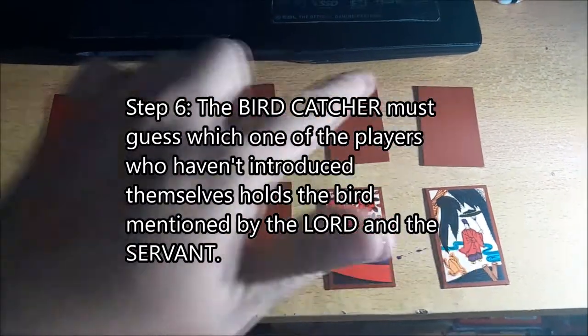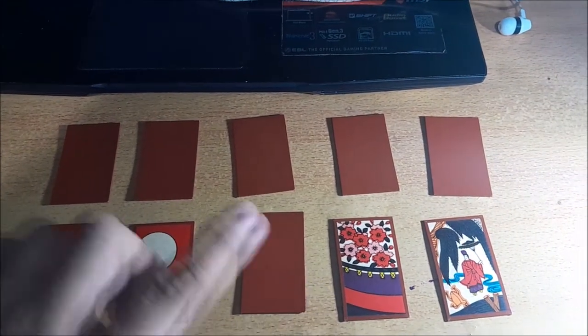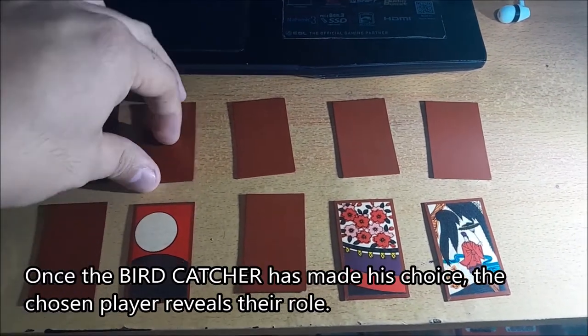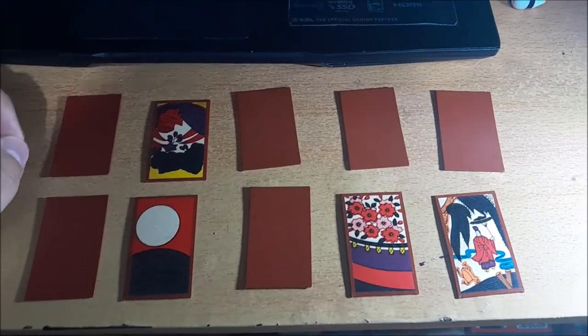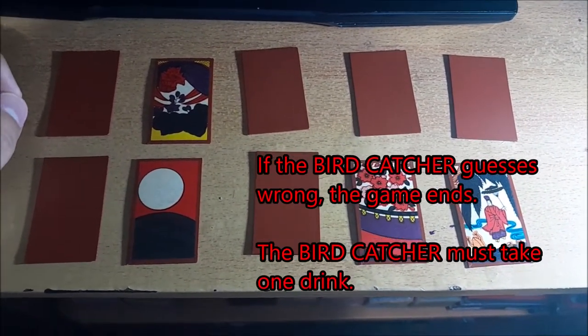The Birdcatcher points at one player and guesses that's the cuckoo. That player reveals their card — it's a phoenix, not a cuckoo. He guessed wrong, so he takes one drink.